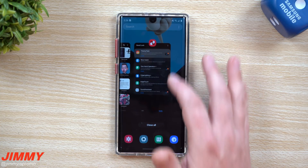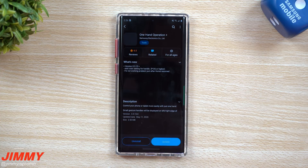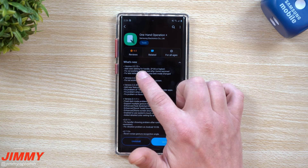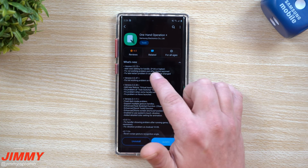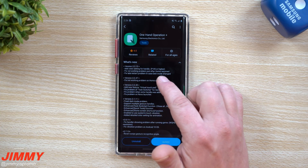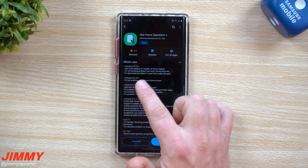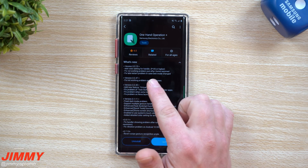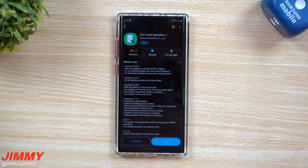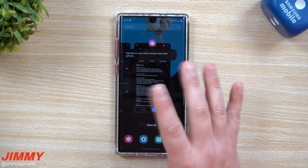Moving on to One Hand Operation Plus. What's new: added color setting for the handle, and you can also move it higher. Fixed a not-working problem just after home return, and fixed a late restart problem in case of DeX mode change. So there are a few fixes for those who use DeX mode when plugging into a monitor — looks like those have been improved and fixed.